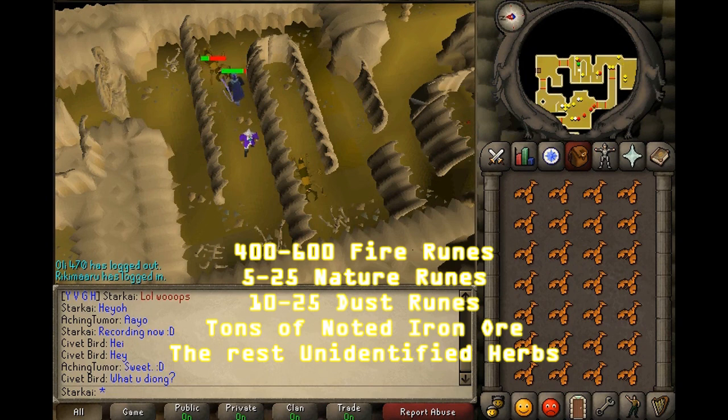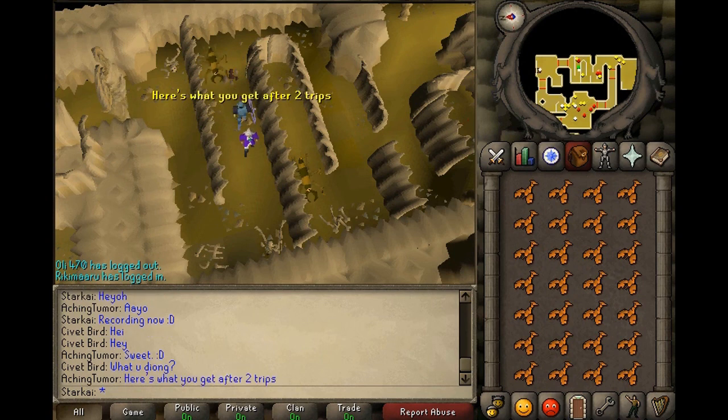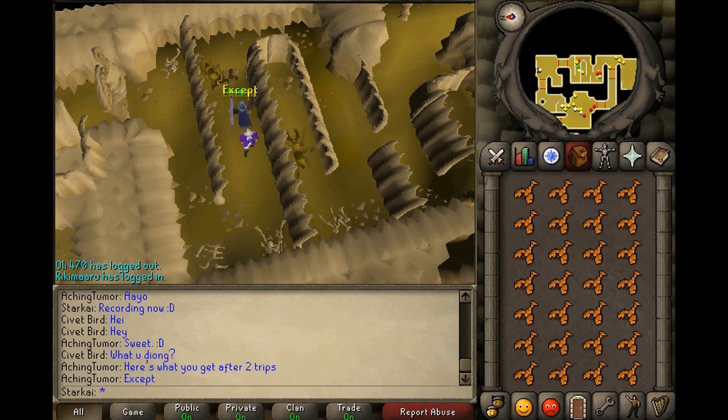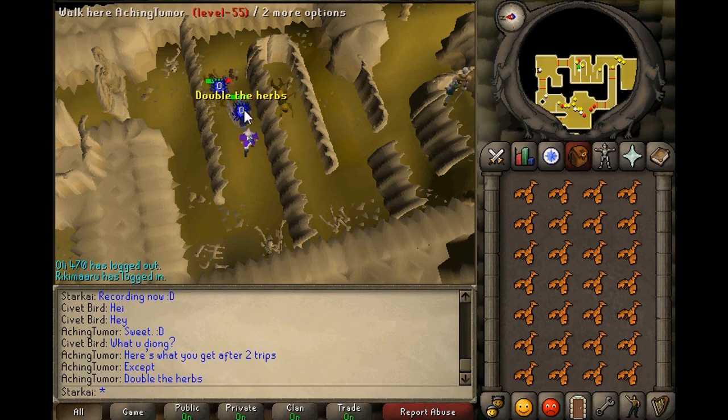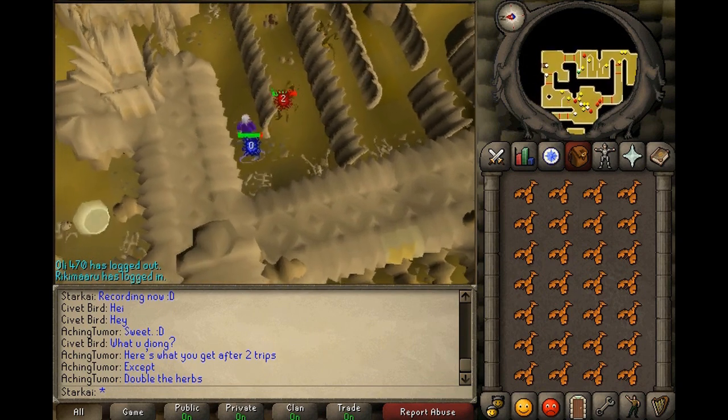This is a great place for making money while you train at a low level, because the natures sell for 220 each I believe. Dust runes I'm not sure of, but iron ore sells, and so do unidentified herbs and nature runes, so this is a great place to make money and get XP. This is my friend right here, aching tumor — he's attacking and he's very good. I'm going to trade him and he's going to show me what he has.